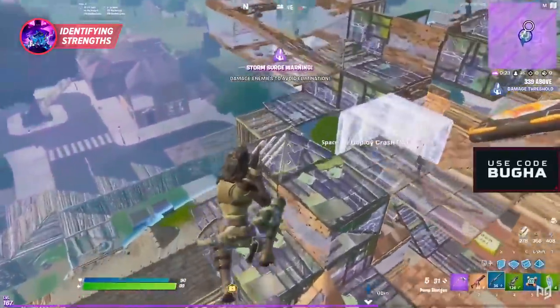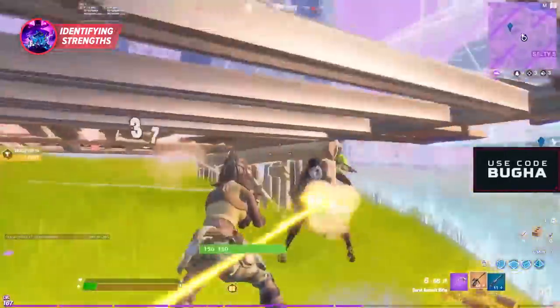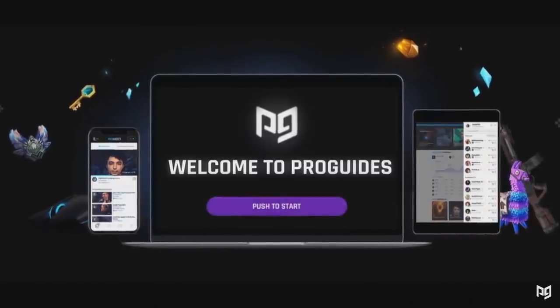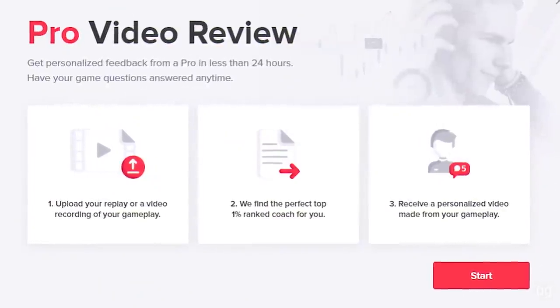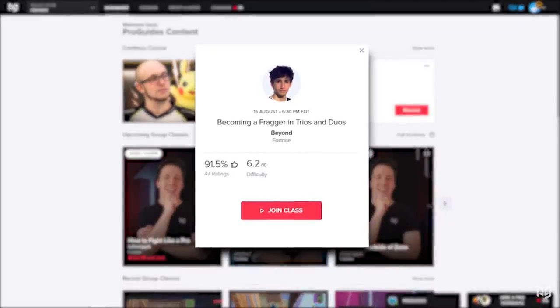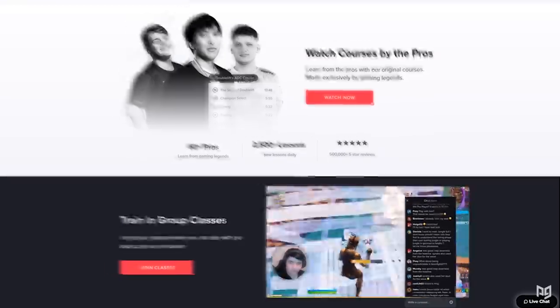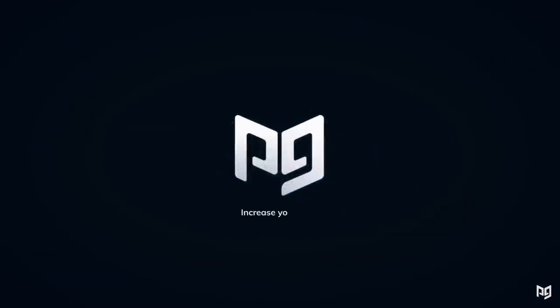In conclusion, find your strengths and play around them. Most importantly, identify your weaknesses and improve on them. Sometimes it is really hard to identify your weaknesses, and that's why ProGuides has the best coaches to help you improve. We have implemented a new VOD replay analysis system where you get to submit your replays and have them analyzed. Let us assist you in becoming a top player. Check us out at the link in the description below for more information.